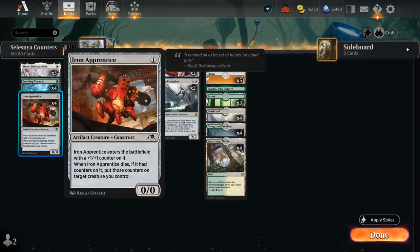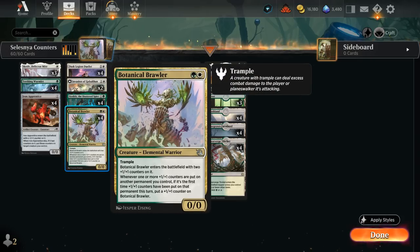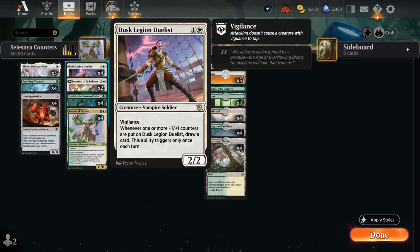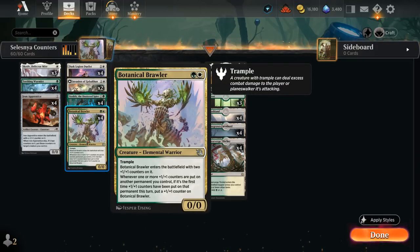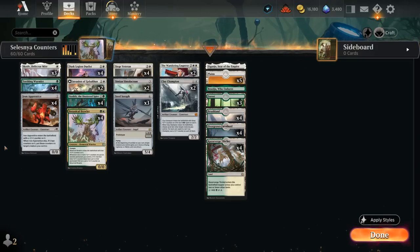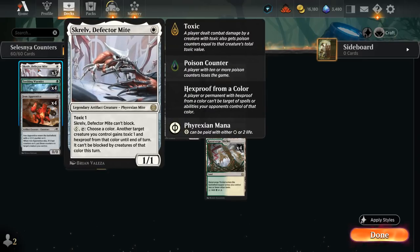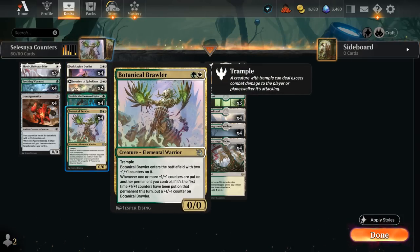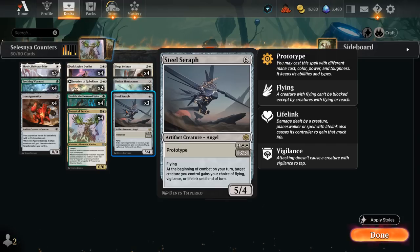We also have four copies of Iron Apprentice, another creature that enters with +1/+1 counters on it — perfect alongside Ozolith, and it helps grow Brawler as soon as we play it. When it dies we can move its counters to another creature, useful for chump blocking and then moving counters onto the Duelist to draw, or onto another creature to grow Brawler. Then there's Skrelv, another artifact creature that can protect our key two-drops like our Duelist and Brawler, and important three-drops like Steel Seraph.